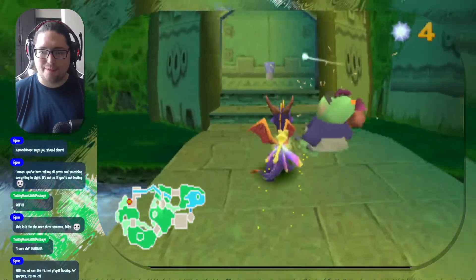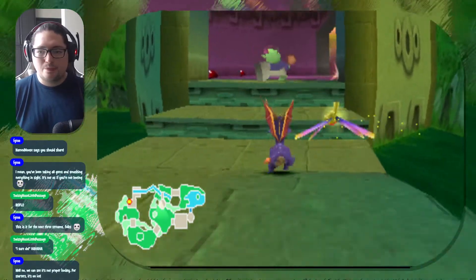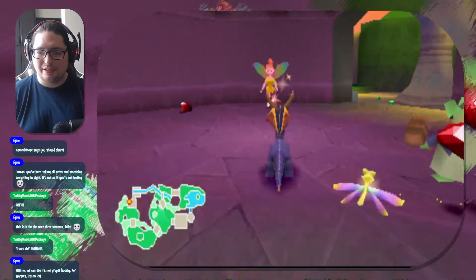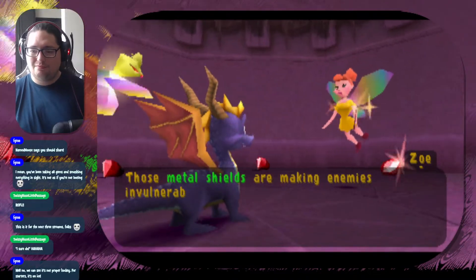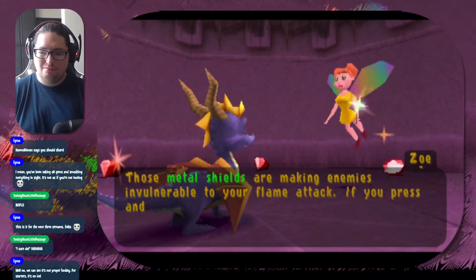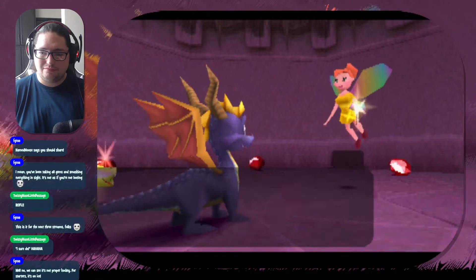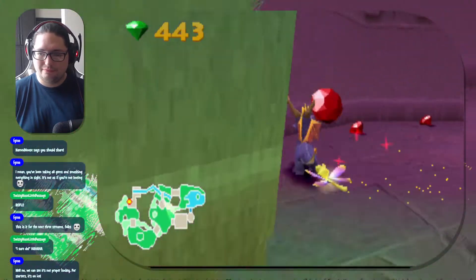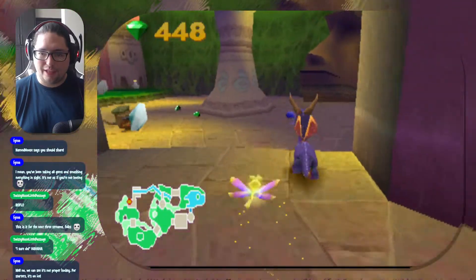And there we go, pretty simple. Zoe says: 'Those metal shields are making enemies invulnerable to your flame attack. If you press and hold the Square button, you can defeat them with your charge attack.' So here we are.